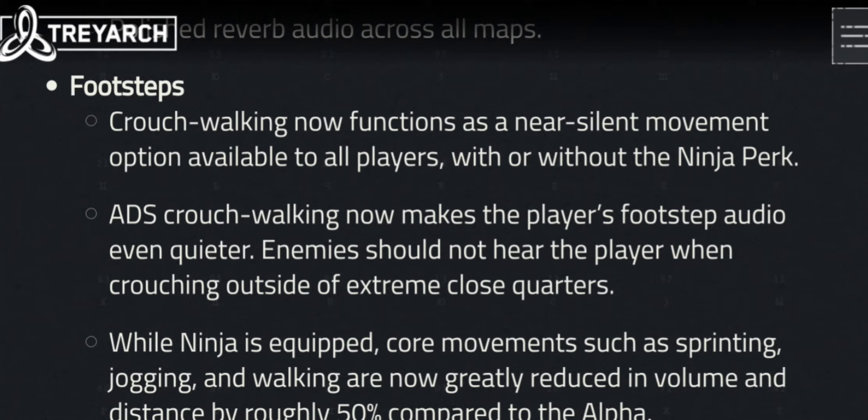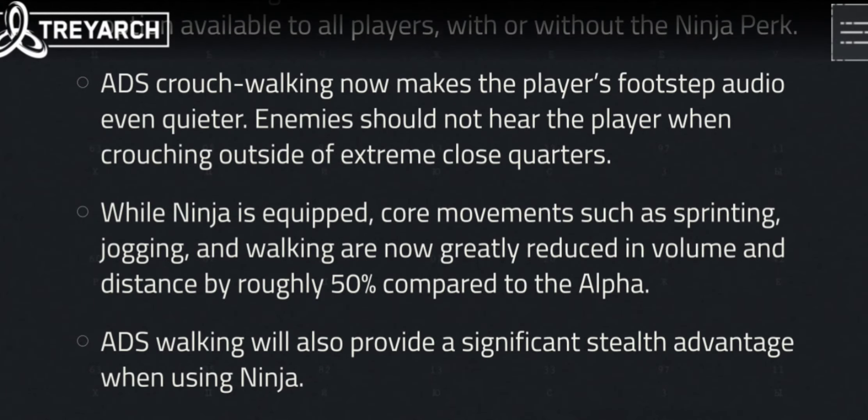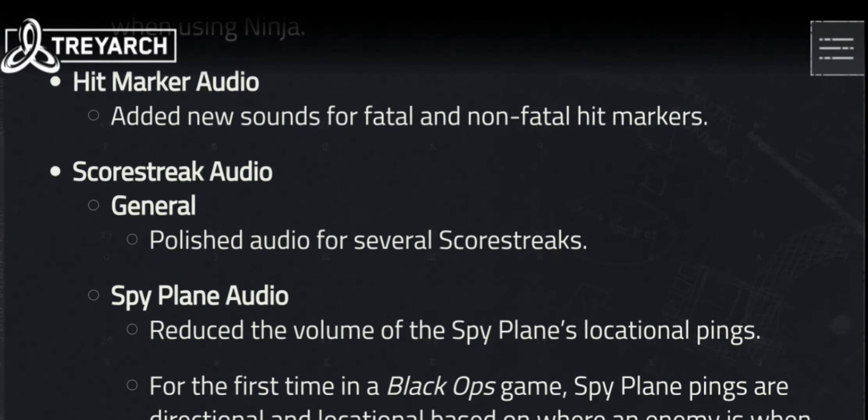Footsteps — holy moly, this was a big issue I had but never talked about. That was improved. Good job Activision. In close quarters you can extremely hear footsteps — it's funny. What you didn't hear in the Alpha was footsteps. Crouching was changed too — big yay to the crouching. I've never seen anyone drop shot yet in the beta, so I guess that's a good thing.